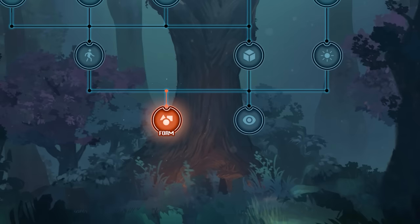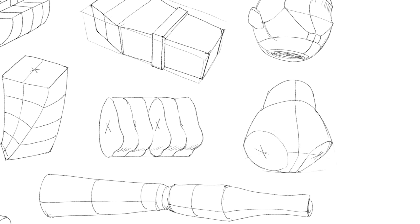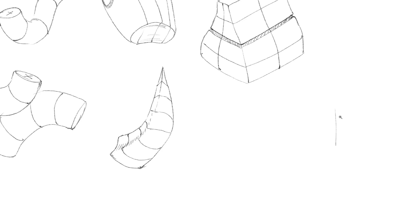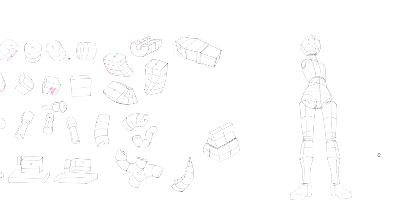Everything you'll ever draw will always be based on this. It's the skill that will allow you to draw shapes in two dimensions — circles, squares, and so on — but also, more importantly, simple 3D volumes like boxes, spheres, and cylinders. Just like lego blocks, we can arrange shapes and volumes that most people can draw with very little practice and construct more complex structures. Thinking like an artist means thinking about form in everything you see and draw.